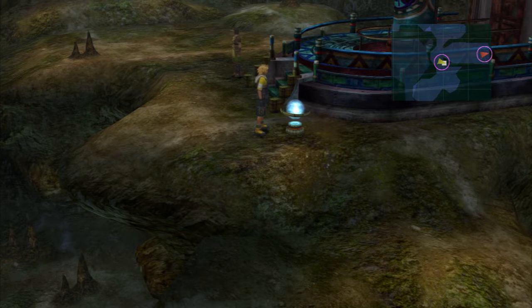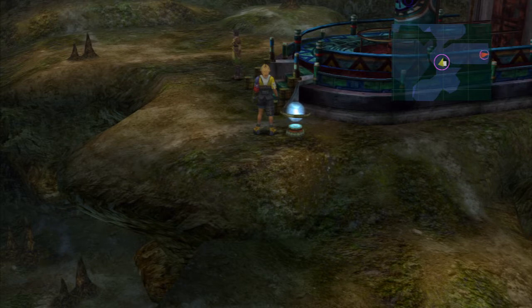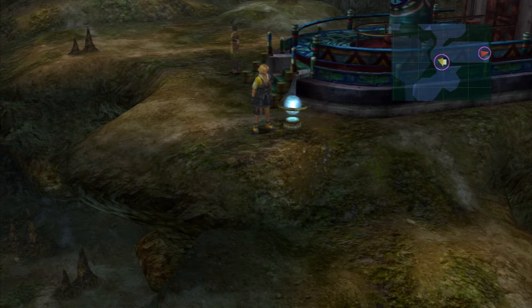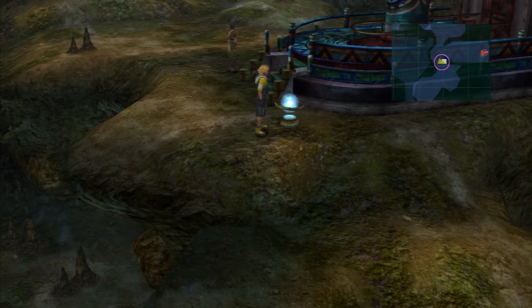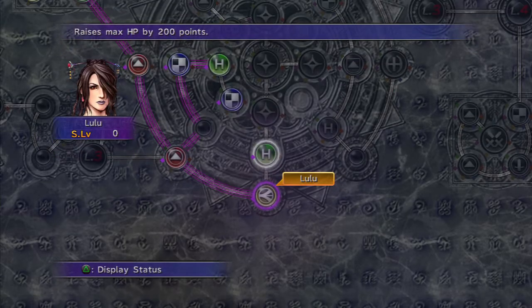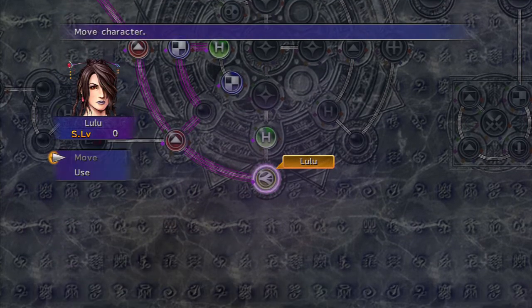It looks like we're here. We'll have to head up the lift and go see what it is that Lord Seymour wanted with Yuna. I get the feeling the fight to come isn't too far away, so next episode could be an interesting one. In the meantime, I'll probably stick around here just to get Lulu one more sphere level before next time, just so we can get her the Fira ability — another good reason why we wanted more ability spheres.